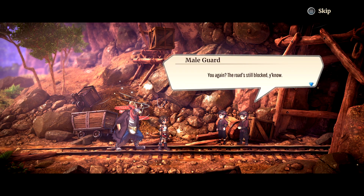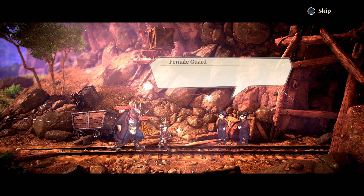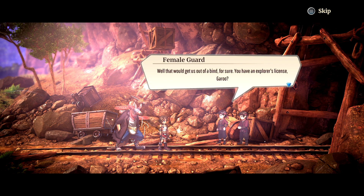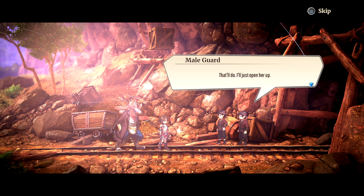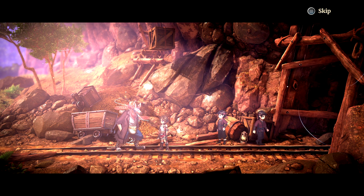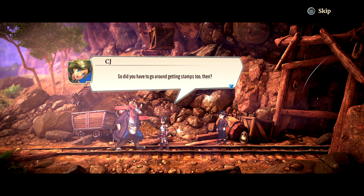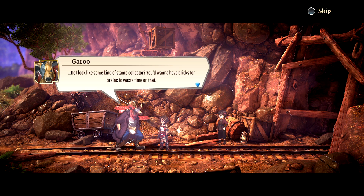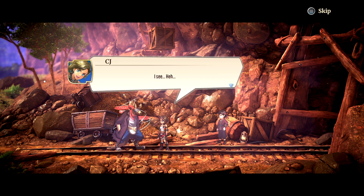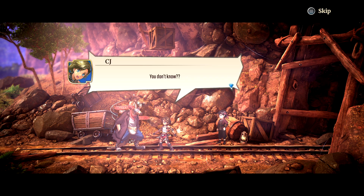The road is still blocked, but Garou says it won't be for long — he's going to clear it for them. The guard asks if Garou has an explorer license, and he presents it. The guard asks if Garou had to go around getting stamps too, and Garou responds dismissively: 'Do I look like some kind of stamp collector? You want to have bricks for brains to waste time on that?'